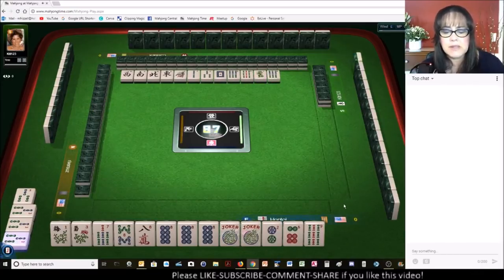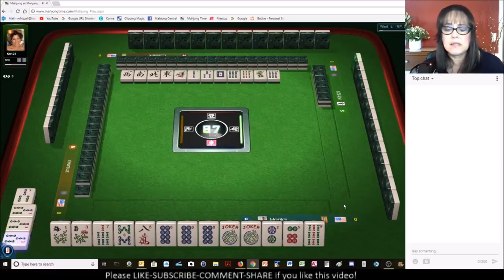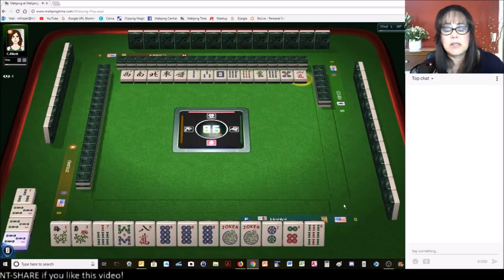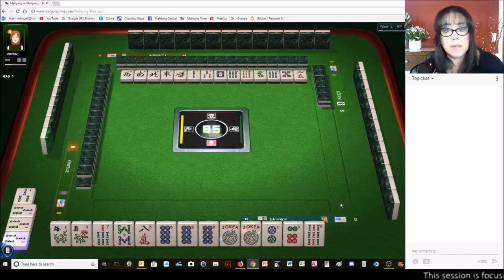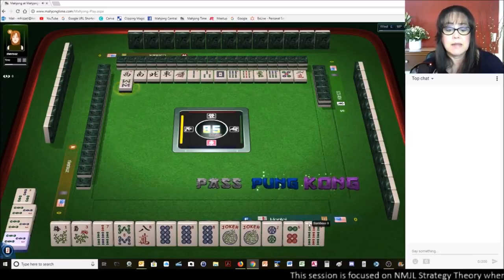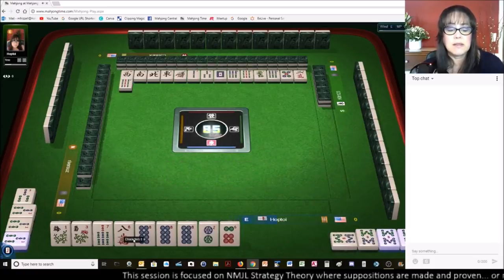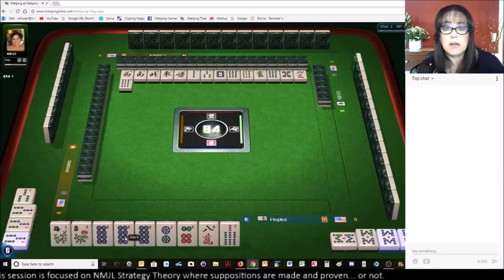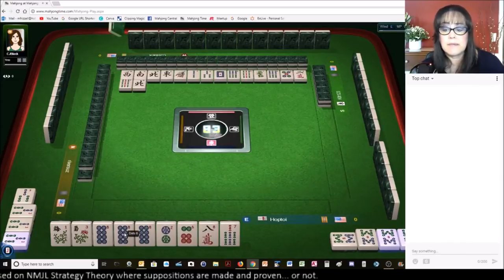I am thinking there is a possibility of a two, four, six, eight hand. If we get a four dot, that would fill a gap. There's one hand in the evens category that uses flowers, but we have a gap and that gap is a pair — so that's not good. Eight bamboos — eight bam. I think we should go ahead and kong it. Let's focus on like numbers with eights, because we can kong this eight dot.